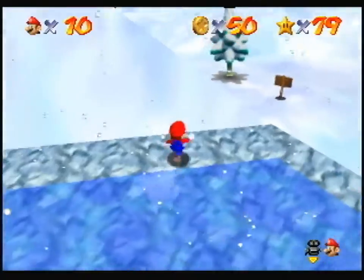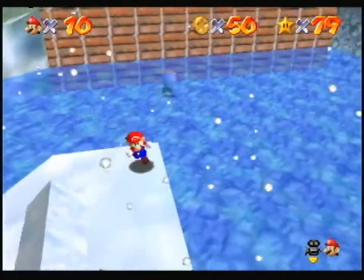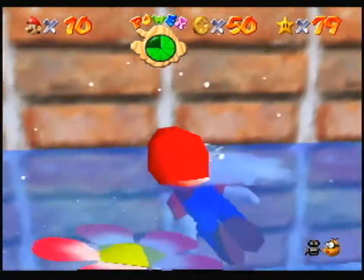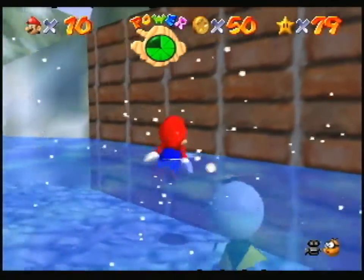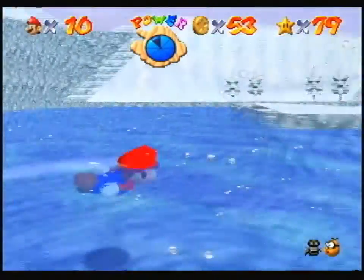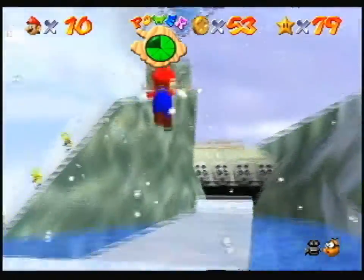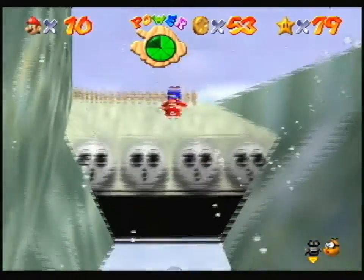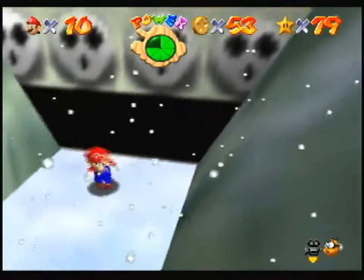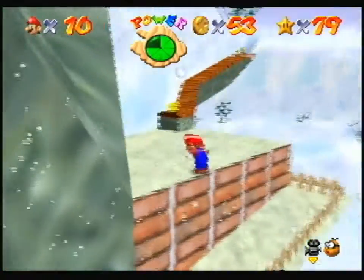I didn't even get it. Just stop — there's no coins left for you. You've missed too many coins already. I am trying to jump on you so I can get up there. Nice jump, Mario — real nice jump. I don't understand what just happened. The way I see it, you can either get the coins... Where am I going? Do a side somersault. That's nonsense. What is over here? Sigh.